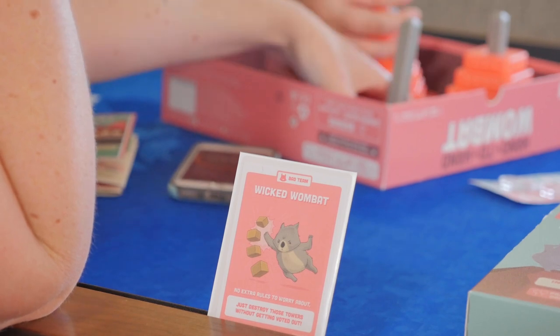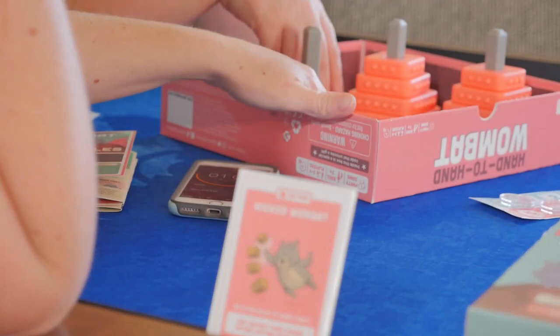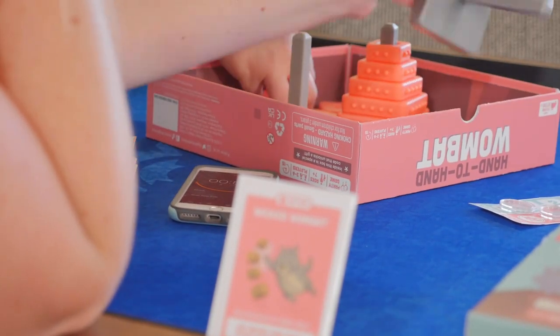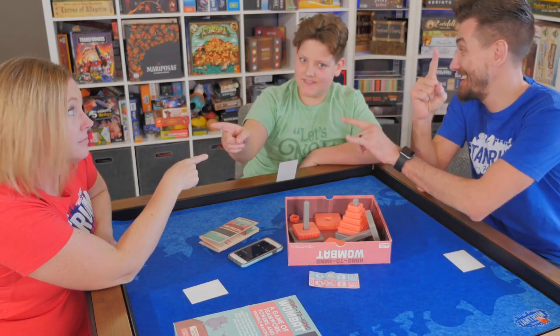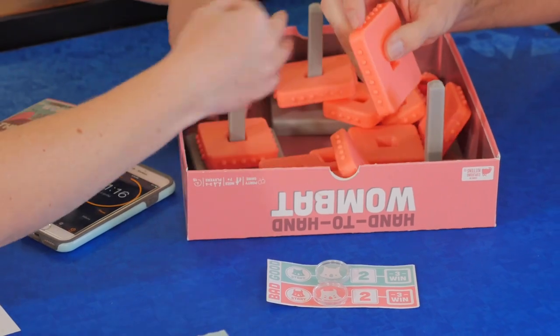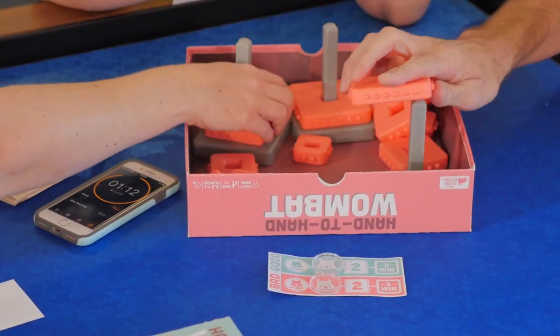During the game, the player whose secret role is the wicked wombat — or the confused wombat in higher player counts — will be attempting to sabotage the game. After every round, players will vote, and if the majority vote for a single player, that person is out of the game. They do not reveal their role, and play will continue until either the green or the pink team has won.